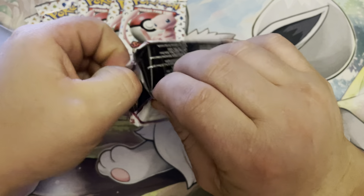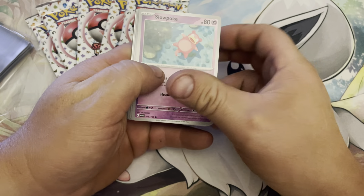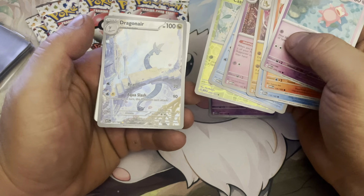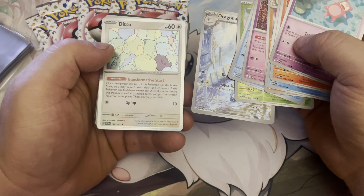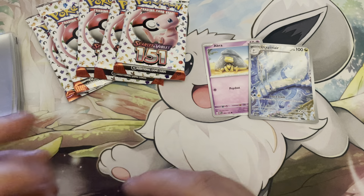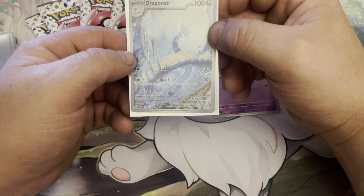First pack. Slowpoke, Magmar, Horsea, Abra, Sandslash, Haunter, Golduck, Caterpie. And ooh — an illustration Dragonair and a Ditto. And a Grass Energy. This here is actually probably one of my favorite cards in the set — all illustration cards. It's just such a beautiful looking card. Dragonair. Pretty awesome.